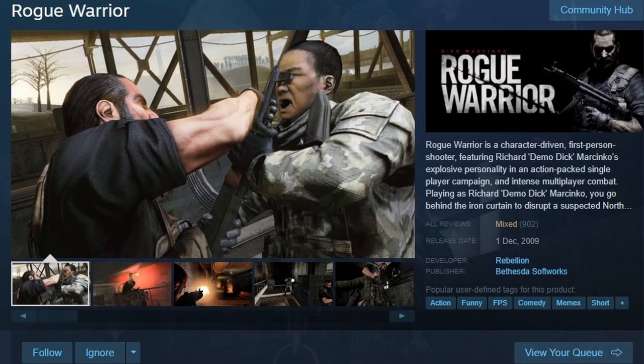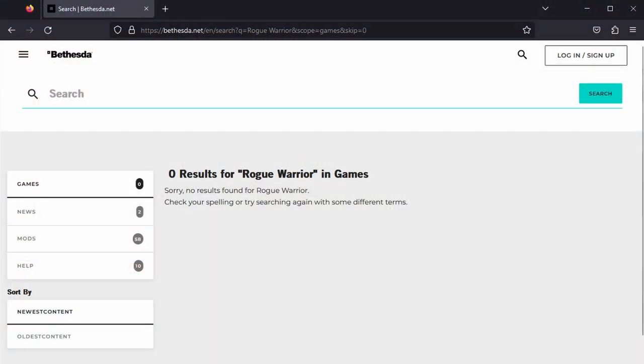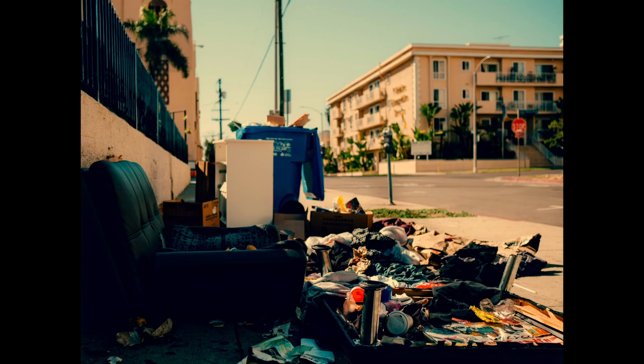In a situation like this, where the game is published by another company who has all but disavowed it and certainly isn't going to be spending money or time on patches, that tech, as it exists in Rogue Warrior, was just left to rot, and was never going to work right on anything a couple of years past launch — and again, barely at launch. But that won't stop the industrious dumpster rats that are the PC gaming community. Collectively, we can get anything running again, and as such, we've got our fixes installed and we can get started.